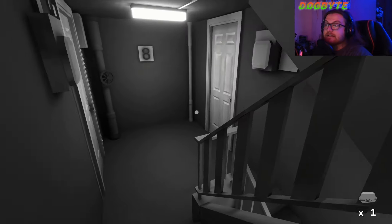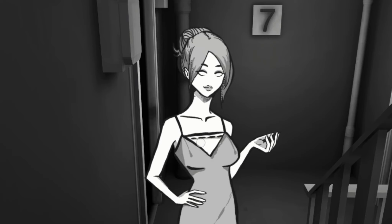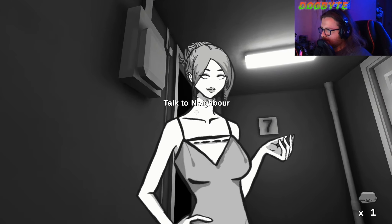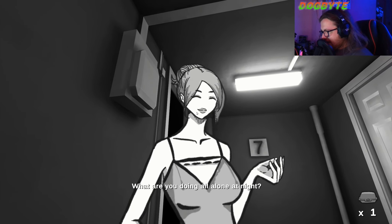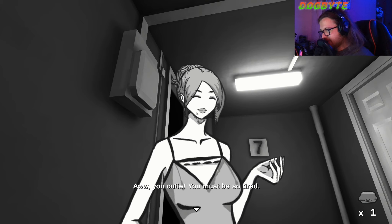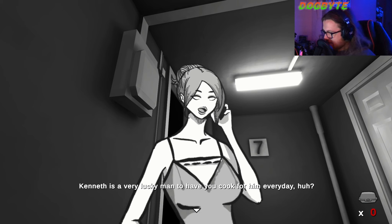He just said dad's friend lives on level seven — I'm guessing that's the person taking the shower. "Hello?" I guess you were just taking a shower. This is dad's friend. Oh, she's pretty. "Hey, you're the cute little kid from level nine! What are you doing all alone at night?" I am — I'm literally one and a half feet tall and I've gone up countless flights of stairs. "Your mom really made this? I just have to know her recipe." She's calling mom. "Hi Hillary, it's me Laura. Your sweet little kid just handed it to me. Kenneth is a very lucky man to have you cook for him every day."